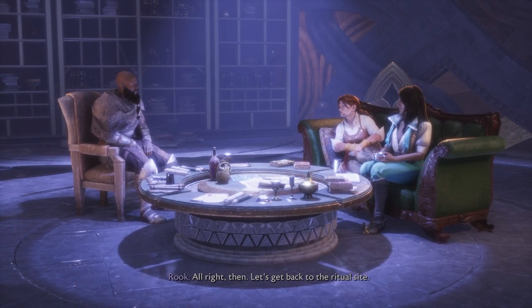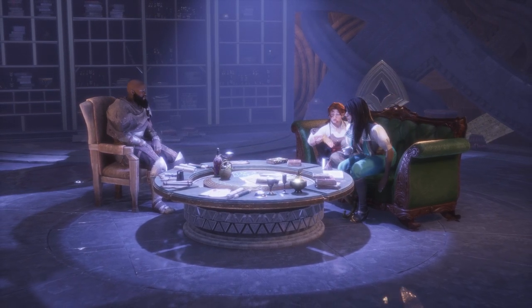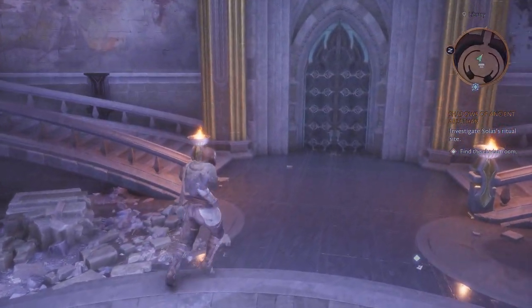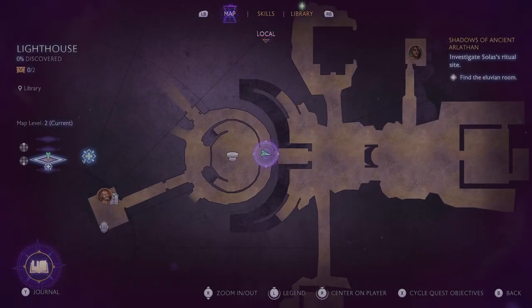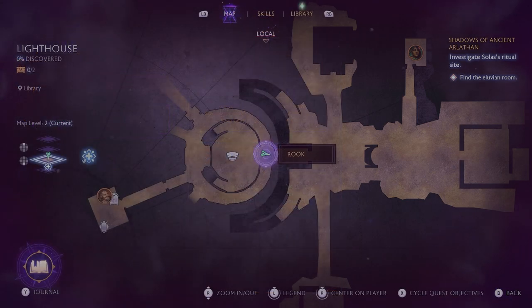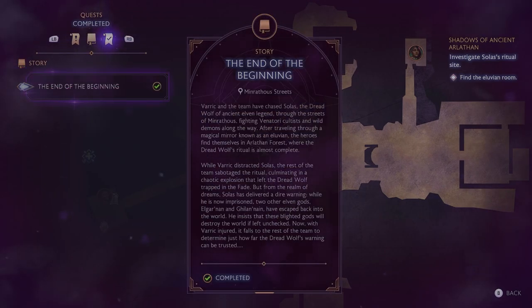The dialogue's repeating — both characters are saying the same things twice. Well, I guess they're both right, so which one do you like better? Let's go with Harding. If Elganarn and Gilinane are worse than Solas we don't have time to waste — we need to act now. We don't know what they can do or what they want, we don't even know if Solas is telling the truth. The last place we saw them was the ritual site. Let's get back to the ritual site — the Alluvian has its own special room, it's just down the stairs.